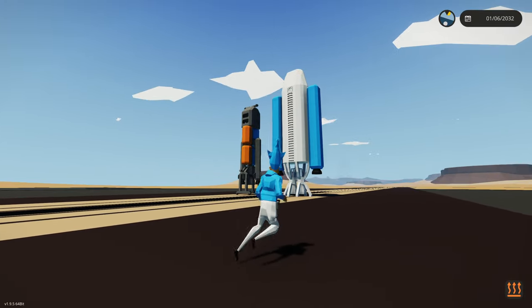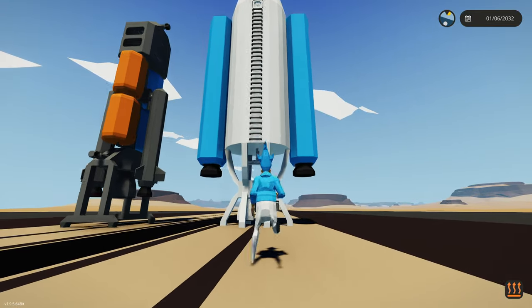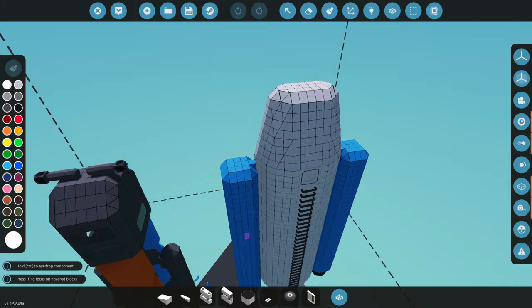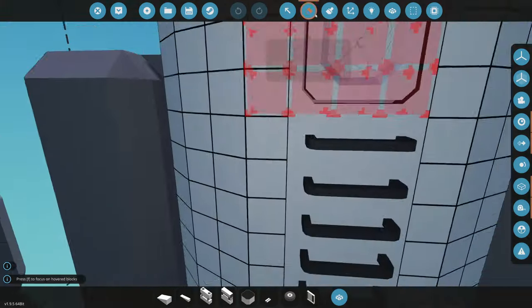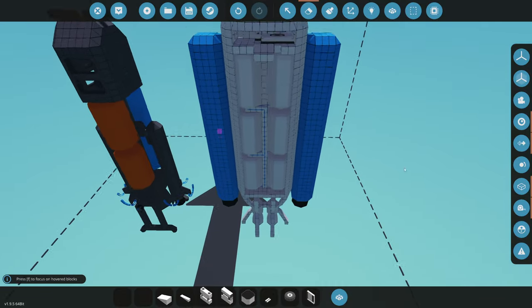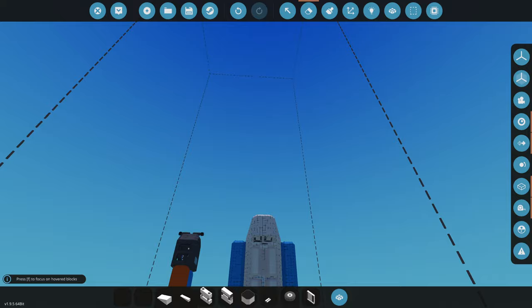Today we're going to be extending the fuel tanks on my space rocket because it definitely looks like it could get a little bit taller - it's just a little bit too short. Let's go ahead and bring this to the workbench and see what we need to add. We have three of these fuel tank sections stacked vertically - how many more should we add?